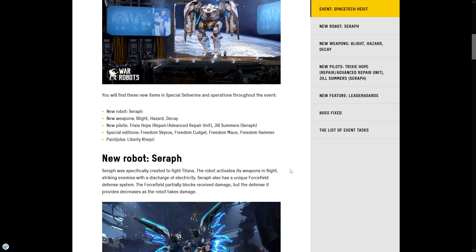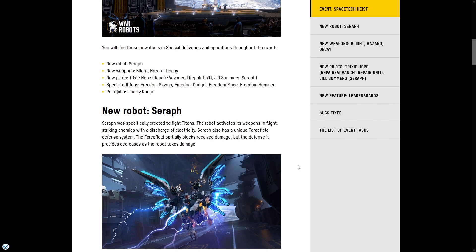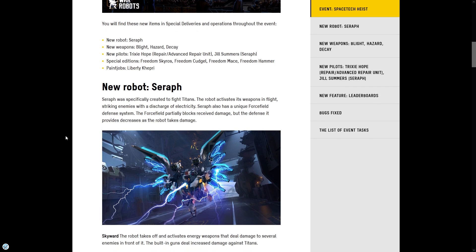We have special edition robots: Freedom Skyos, Freedom Kajal, Freedom Maze, Freedom Hammer, pain jobs, and the Liberty skin for the Capri. The Capri skin is just a skin, not a new special edition robot. The new robot Seraph was specifically created to fight Titans — the robot activates its weapons in flight, striking enemies with a discharge of electricity.